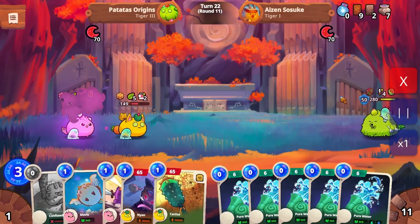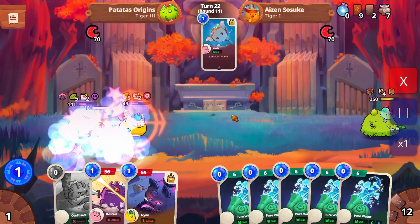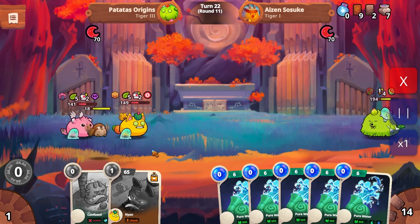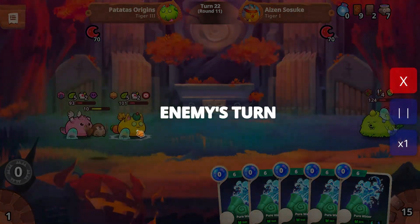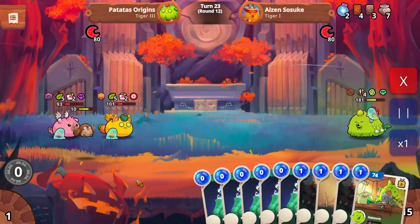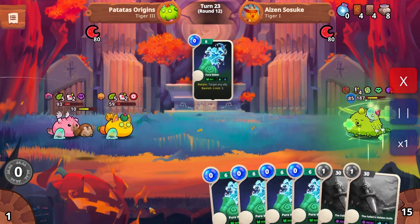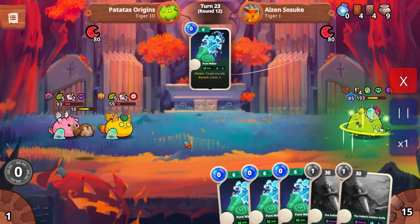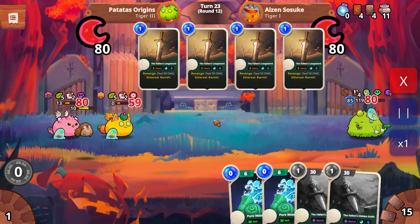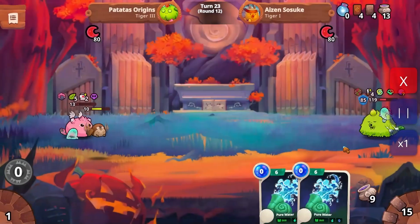This guy has nothing else but shits — no attack whatsoever, just applying all the status effects he can. On the other hand I'm doing all the attack I could. That was a mistake on my part — I thought my HP was still higher, that's why I used the Kestrel, but I should have used the other one for greater damage.